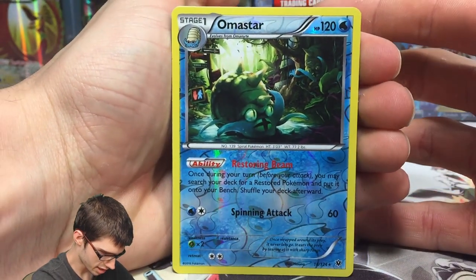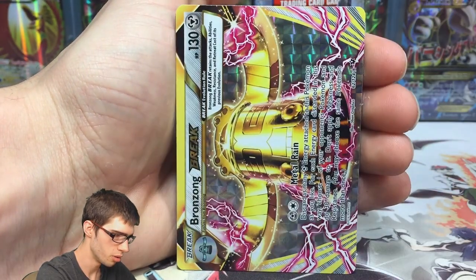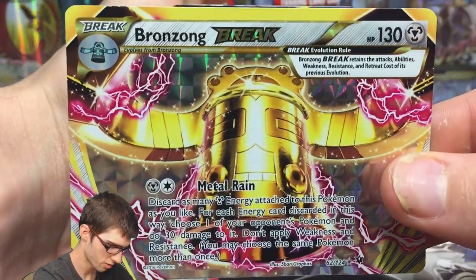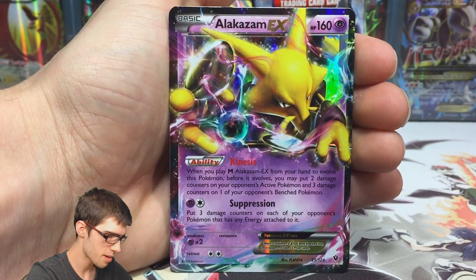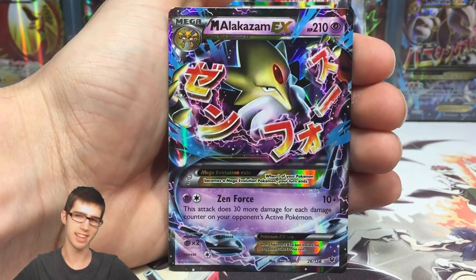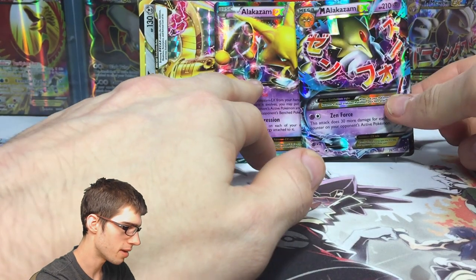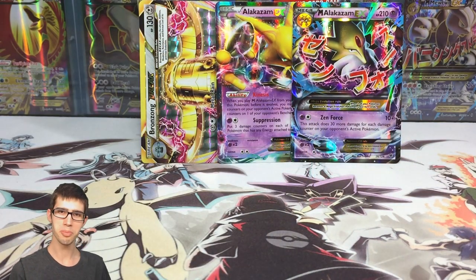From Box 6 Part 1: we've got an Omastar Reverse Rare, the Hollow Mew, a Bronzong Break — which is pretty cool — the Alakazam EX regular, and then the Mega Alakazam EX, definitely the highlight of this part. I really love both Alakazams actually, so we've got some pretty good pulls today.